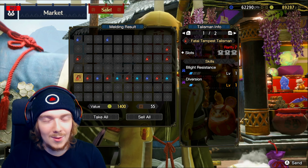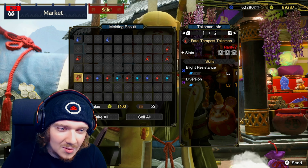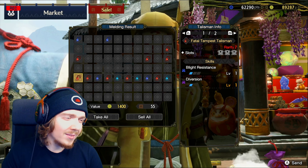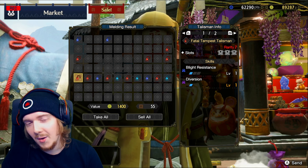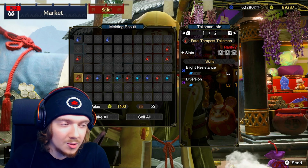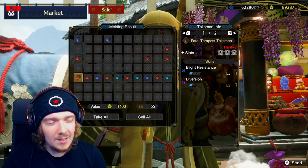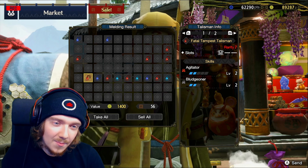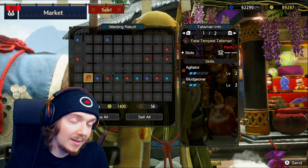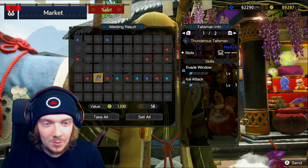Without decoration slots you can't always use them. Blight Resist one and Diversion one with three level one slots — maybe for a tank build, but three level ones with no level two or three is kind of meh. Agitator and Bludgeoner both at level two — there could be a build for that. Evade Window and Ice Attack with a level two slot — not sure about that.